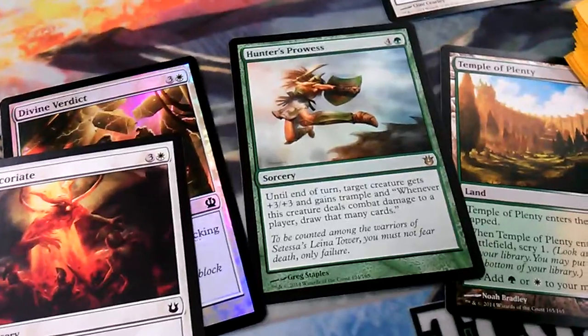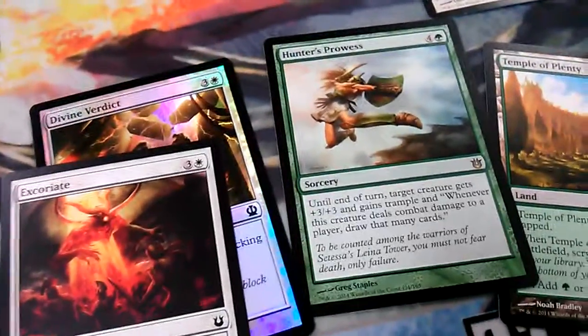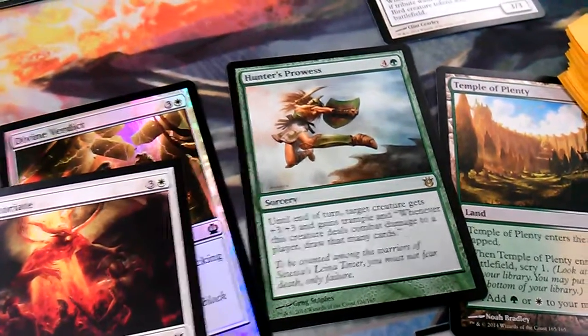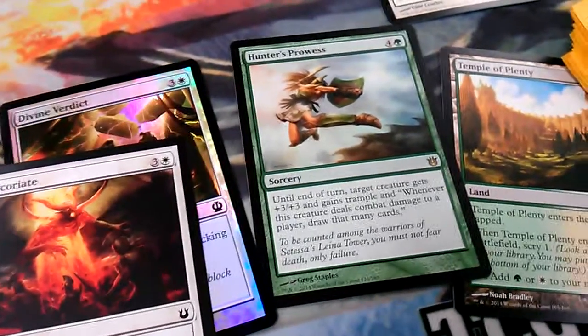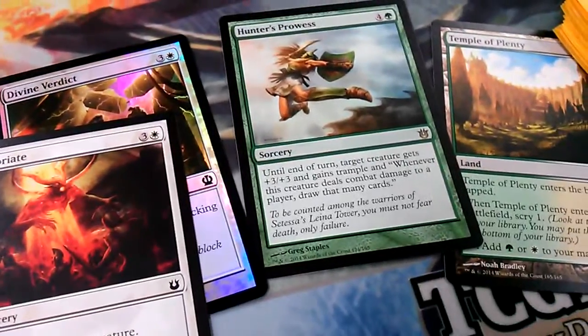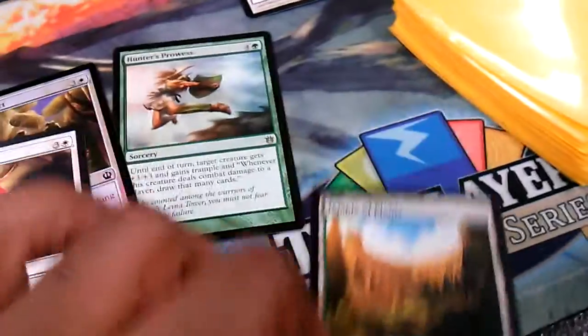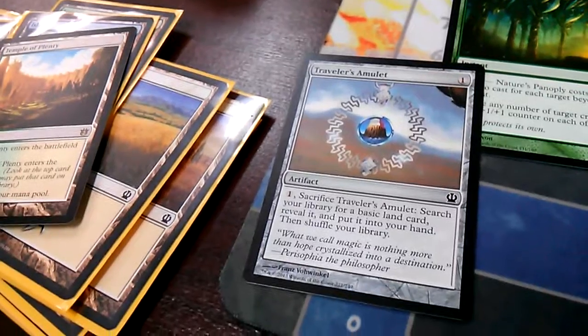I actually used Hunter's Prowess to beat Johnny in round four with the Eagle of the Watch, because he didn't have any flyers. I was able to draw five cards and then kill Johnny when it was played on turn five — it was awesome. I also got a Temple of Plenty.